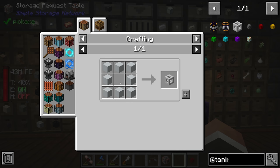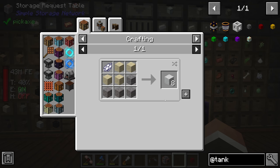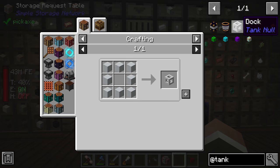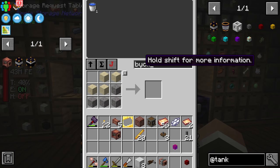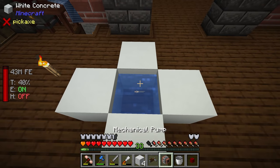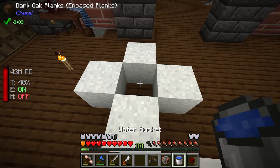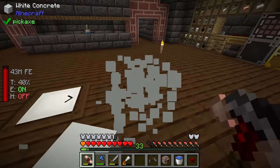All it takes to make the dock is eight white concrete. For white concrete we need sand, gravel, and white dye — we have some bone meal we can craft into white dye. That gets us the eight white concrete powder, and with a quick bucket of water we convert it to white concrete, giving us the tank dock.